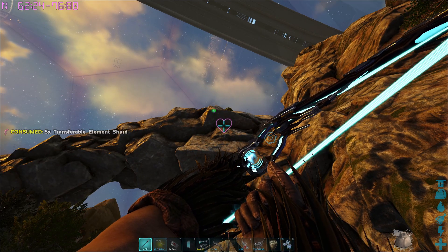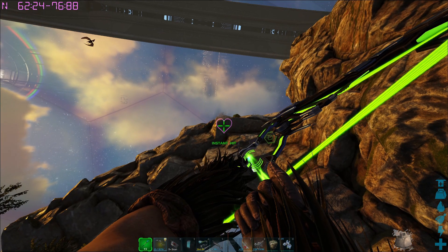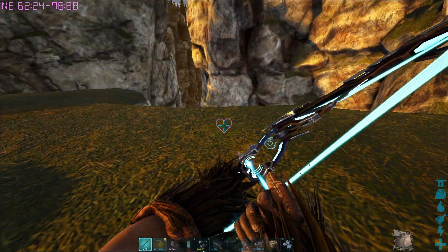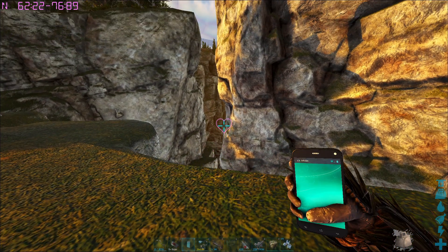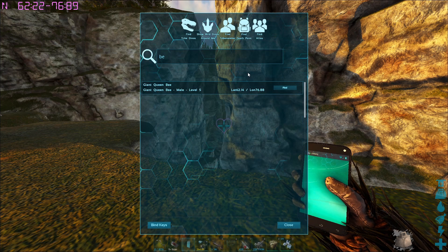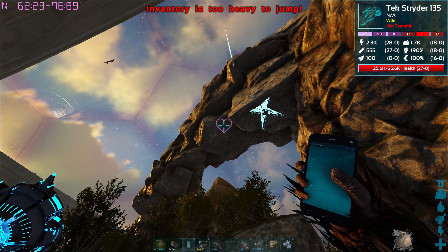Now talking about the true star of this update — the bees — because I know a lot of you were waiting to get bees and honey. The bees have a more restricted spawn area and also spawn very rarely. On my test server I have never seen more than three or four bees. I can use the S+ scanner to see how many bees are on the map in total, and there were never more than three or four.